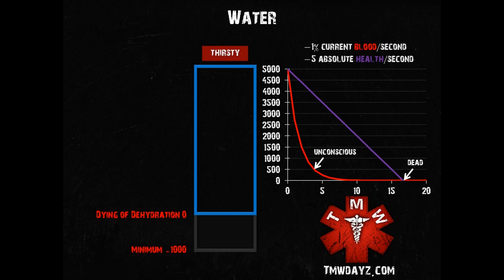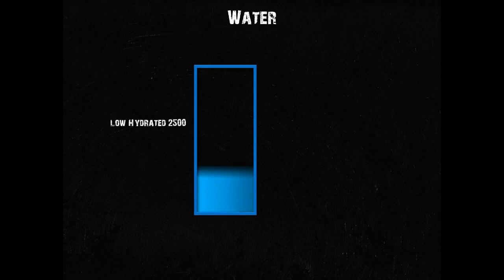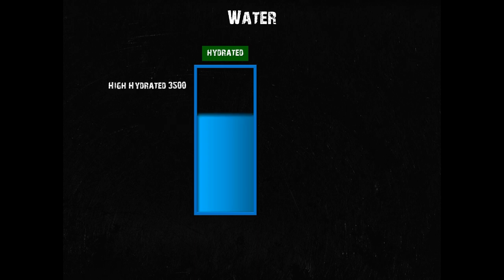Now that we've talked about the negative range of your water level and how it may kill you, let's talk about a few positive aspects. One of the recent patches introduced additional status messages that inform you about high levels of hydration as well — there are two of them. The lower one comes with a darker green and is shown at 2500 water, and there's also a second one with a bright green indicator that appears at 3500 water. The bright hydrated status is pretty difficult to maintain since you have a maximum of 4000 water and everything beyond is lost, so you would have to drink small amounts of water very frequently.